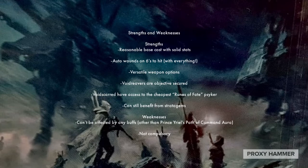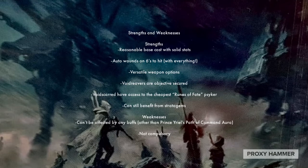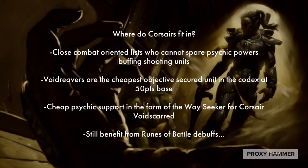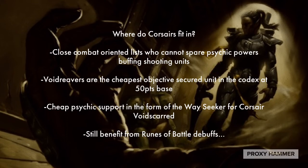You can have a significant number of Corsairs, you just need to meet the minimum requirements for the Craftworld — typically in a battalion, three troops and two HQs. Where do Corsairs really fit in regular lists? I think there are a couple of ways they can be effective. One is close-combat-oriented lists that can't really spare psychic powers on buffing shooting units. If you're using Guide and Doom on your close combat units, your shooting units are basically going in unbuffed. The cool thing about Corsairs is they come with a self-buff — Reavers of the Void, basically Hail of Doom — so they can be used to pick off enemy units at range and whittle units down to make them easier for your combat unit.